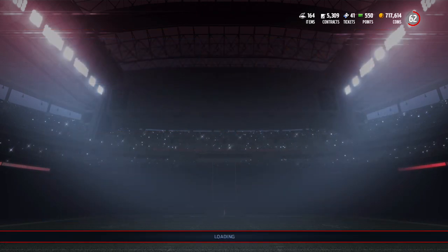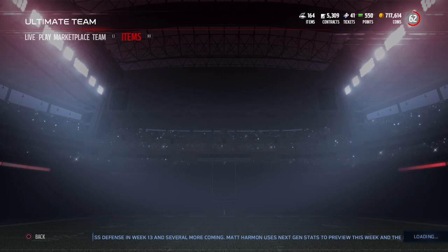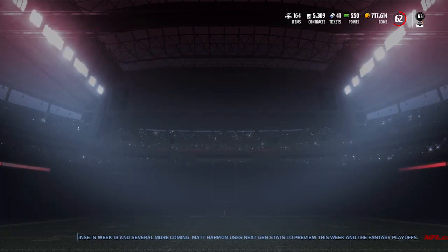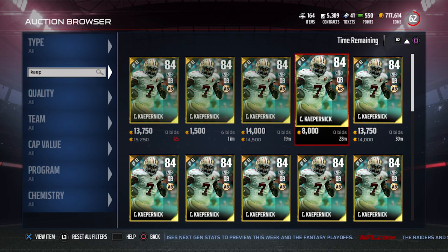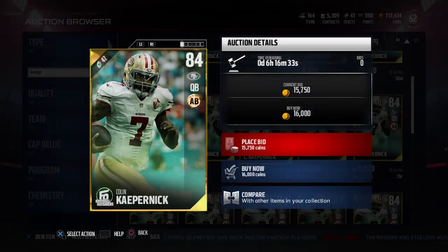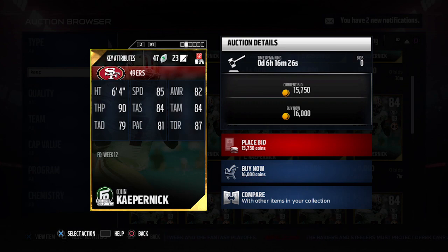There are a couple other things that came into the game today as well. We've got some new Football Outsiders cards, and one of the big ones was Colin Kaepernick. Kaepernick is a player that obviously a lot of people have a problem with regarding what he's doing on the sidelines — kneeling during the National Anthem — but if you actually take a look at this card, he got an 84 overall Football Outsiders, and I think a lot of people would like this card.